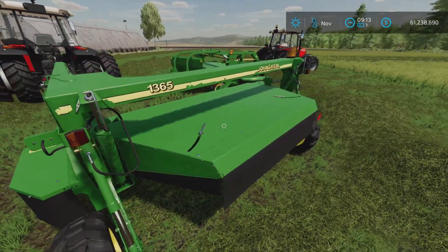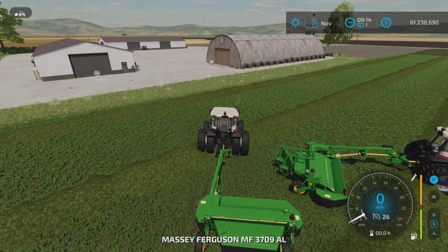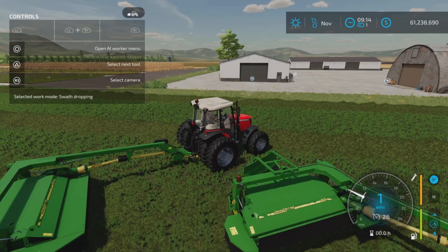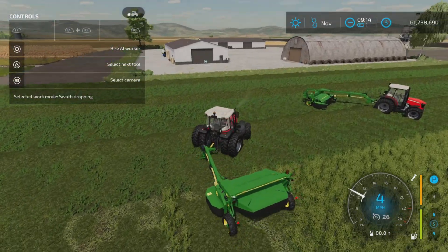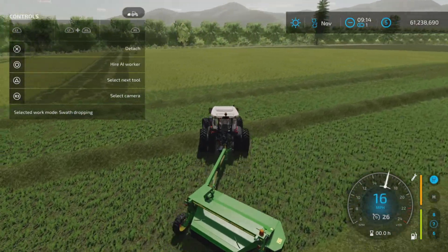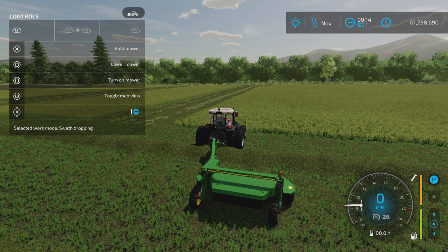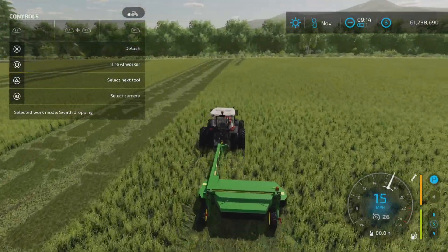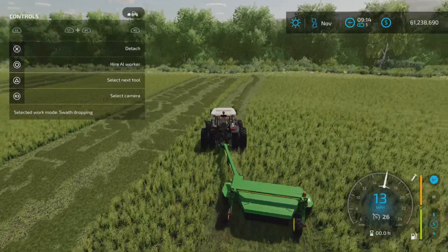Let's hop into the non-grouper version. You do get it like this, and we'll just unhook it to show you hooking it up. There is an unfold — L1 and X unfolds it. Actually it was unfolded; now it's folded for transport. Unfolding it does this. We have L1 and right stick up and down, which will change the angle at which it follows — so if you want it to follow more in line with the tractor, or right stick down, it will follow a little bit further out.